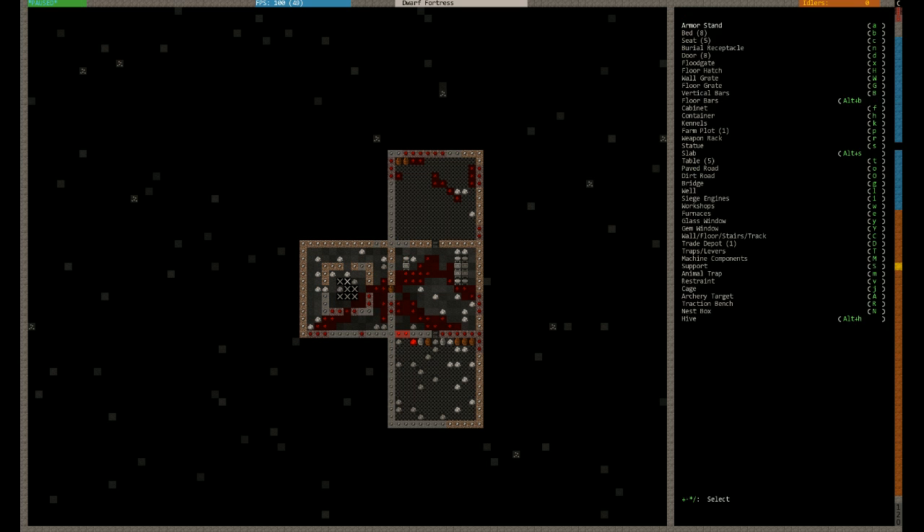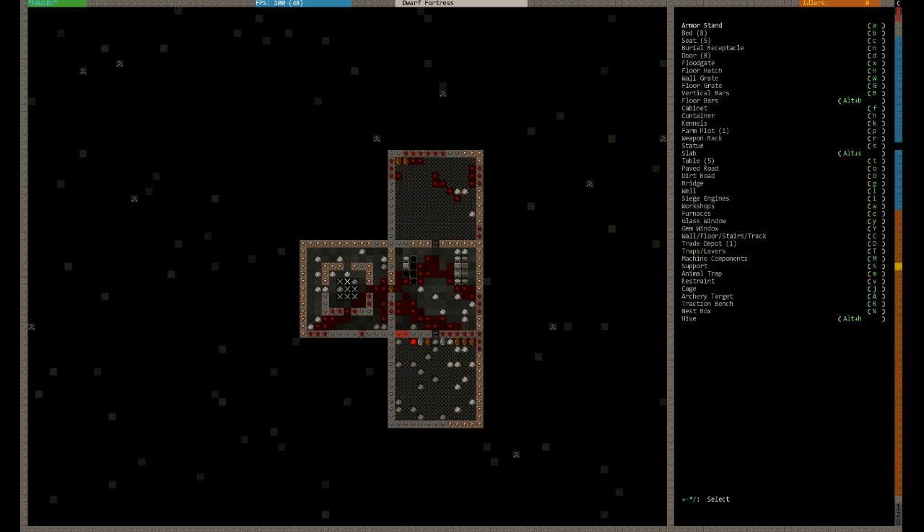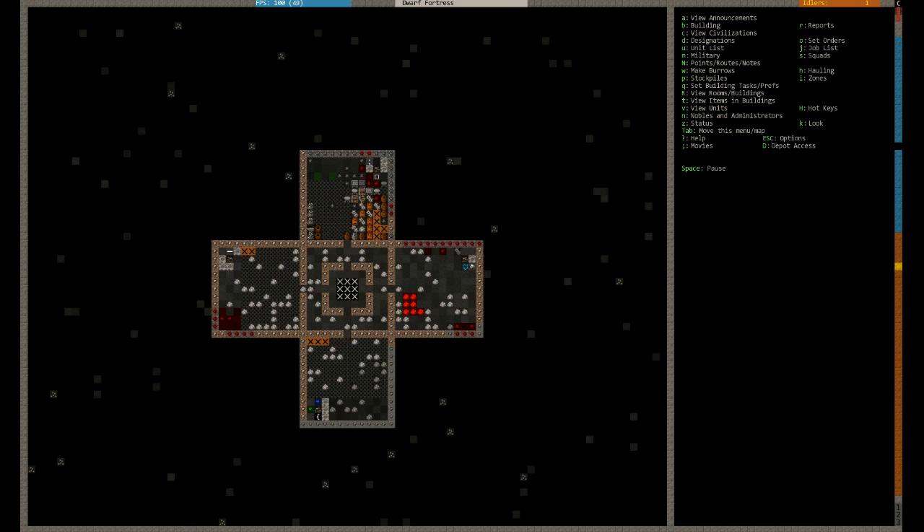Let's throw some tables down up here. I think my colour coordination is going to be out of the window, if I'm honest. So that's how things are moving on. You can see they're going to pick all these doors up and stuff. You can see the mechanisms as well in here — you see these cogs? These are the mechanisms they've been building.